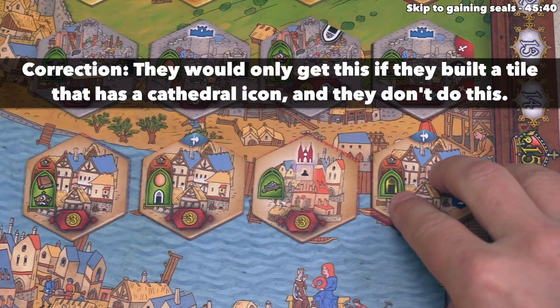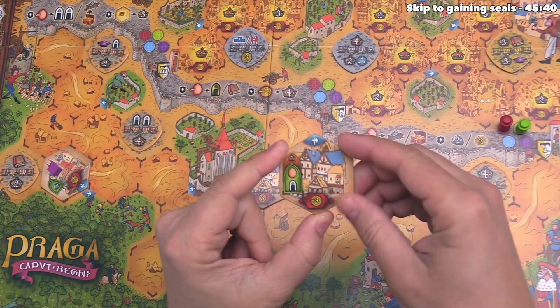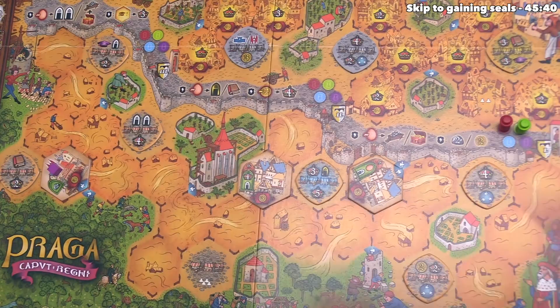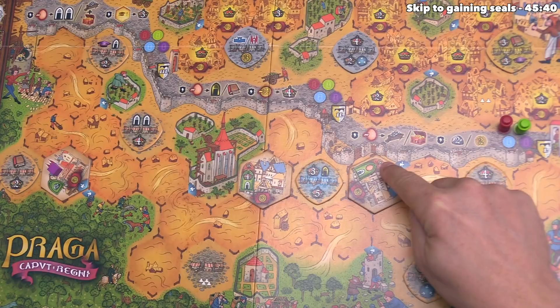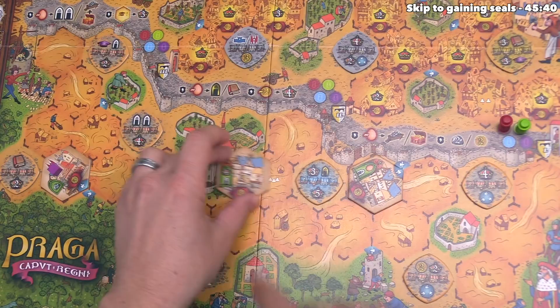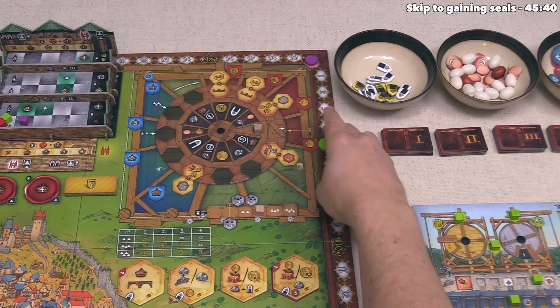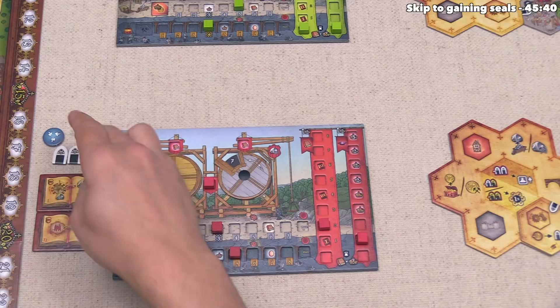Red can now choose a building to construct — they didn't activate an S wheel spot. They go for one costing three coins, going from six down to three. They place it so that the blue bonus icon matches, taking one blue bonus token. This is the type of building that does not take a cube — instead it immediately gives one victory point for every building around the associated plaza. There are two buildings there including one placed at the start of the game, which always happens in two or three player games. So red gets two victory points, bringing them to six. The green area also gives them one egg and a silver window.